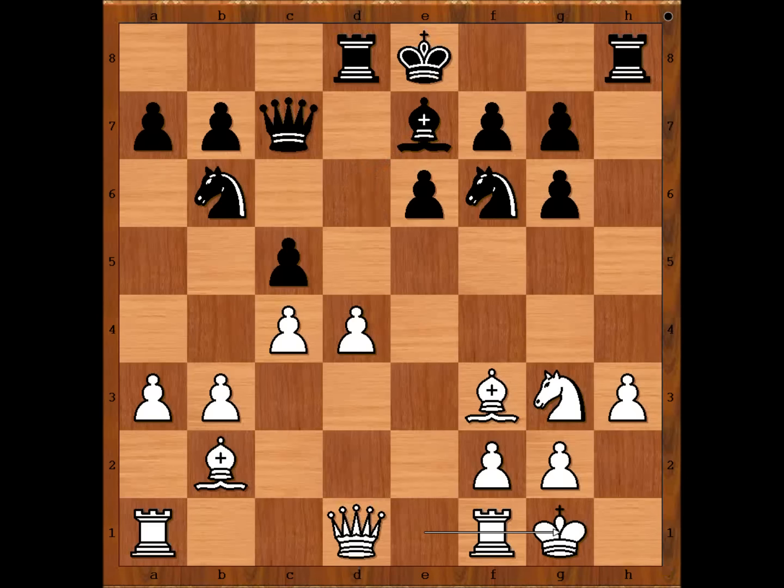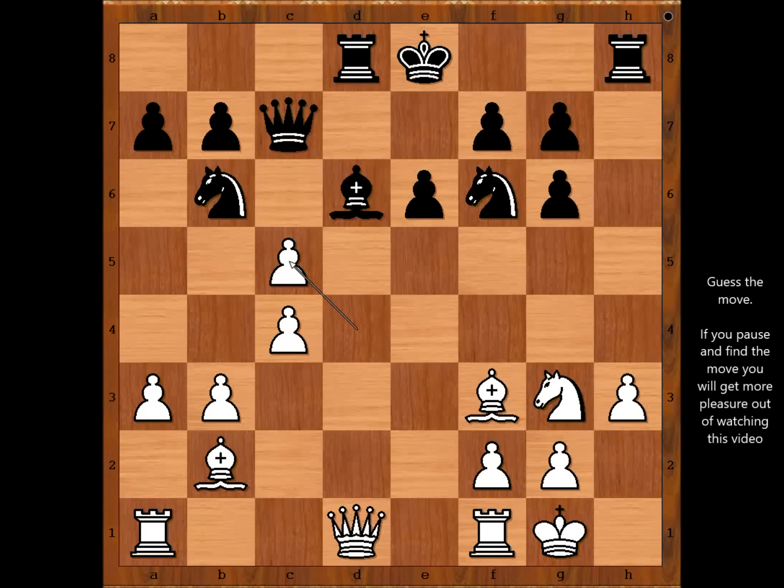c takes on d4, and probably Alekhin would play something like rook to e1, not bishop takes on d4, because this is losing against bishop to c5. Bishop to d6 was played. d takes on c5 — well, this is not the best move. The best move would be knight to e2. Alekhin made a mistake here. d takes on c5, and we have reached the most critical position of the game. Black to move — what would you do? Would you play bishop takes pawn on c5, bishop takes knight on g3, or something else? Please pause the video and find the best move for black.